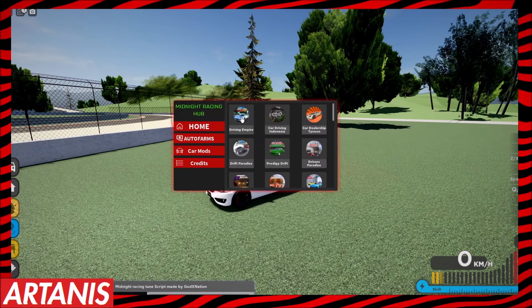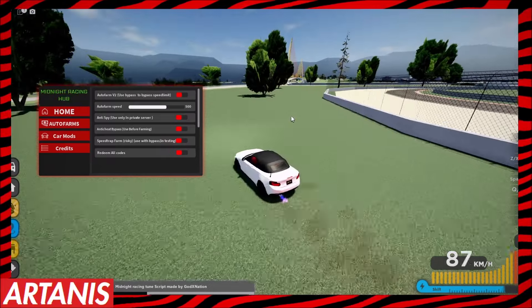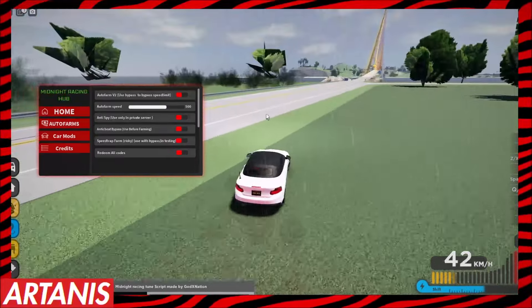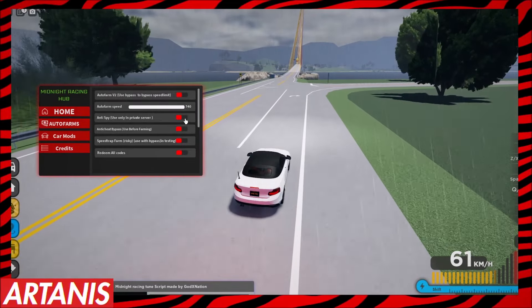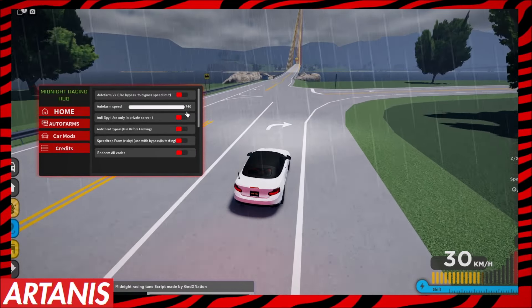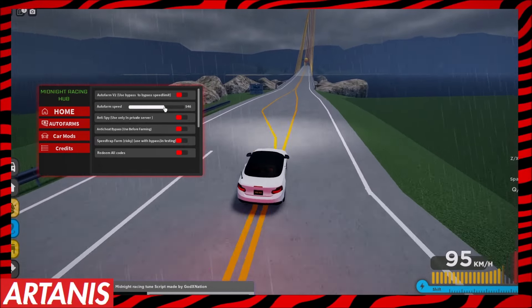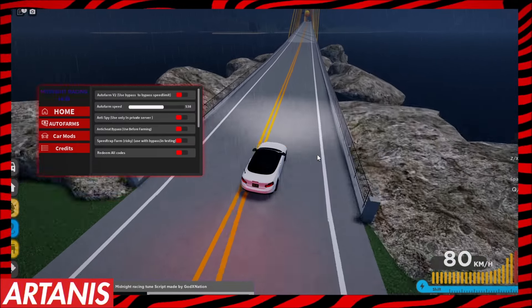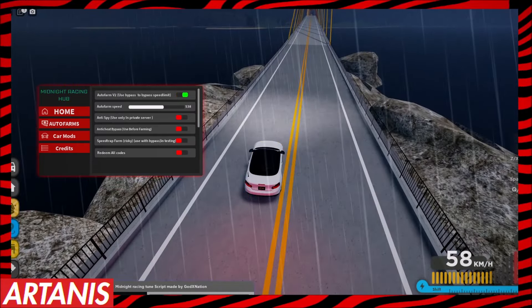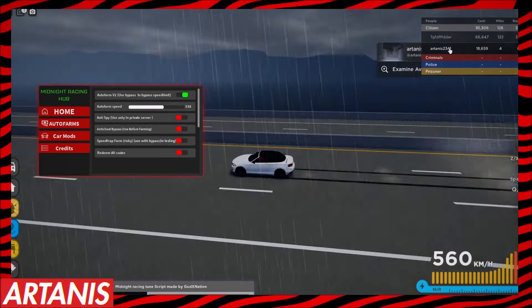Let's go to our auto farm right here for Driving Empire. We have the Auto Farm V2. Use bypass to bypass the speed limit. Auto farm speed — we can put that all the way up. But if we want to auto farm at this speed we're going to want to put on the anti-cheap bypass. I'm not going to do that yet because what it does is it breaks your car and you can't actually drive around afterwards — you're going to have to rejoin. So if we put on this auto farm right now it'll work completely fine. I'll show you guys the cash I'm making.